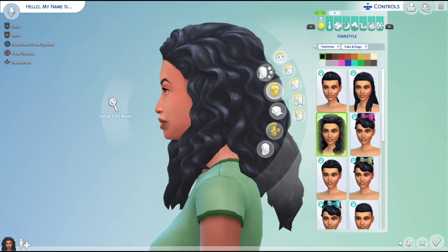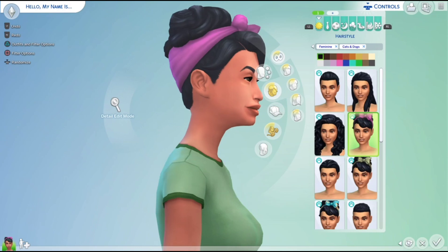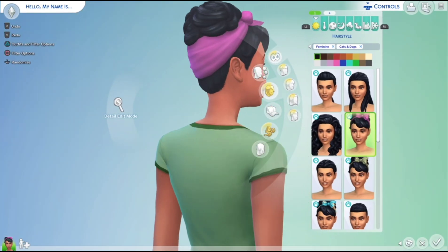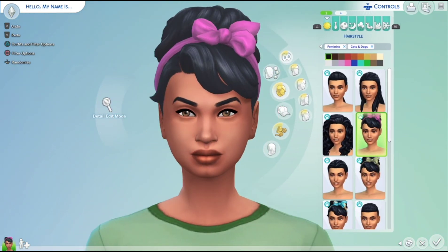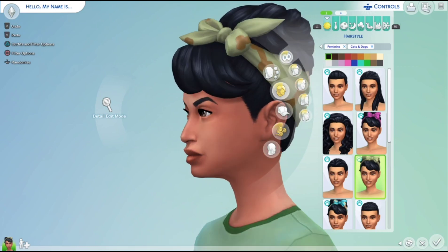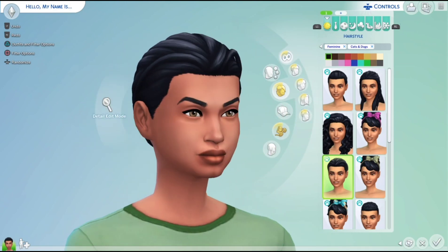It's floating — some Sims 4 hair just floats and it's really weird. I love this cute little hair; it's got a little bow, a little fringe on the side, and a little bun at the top. It's really pretty and cute. The bun can actually change colors, and this version has patterns on it that you can change.